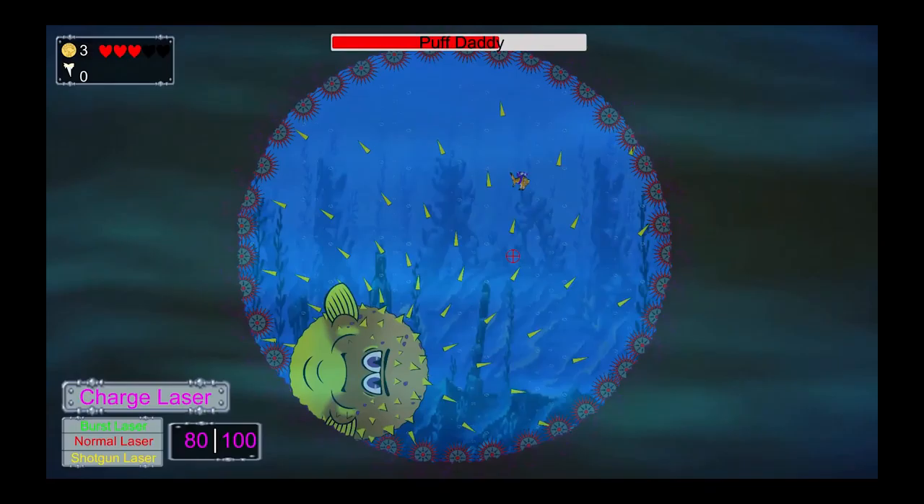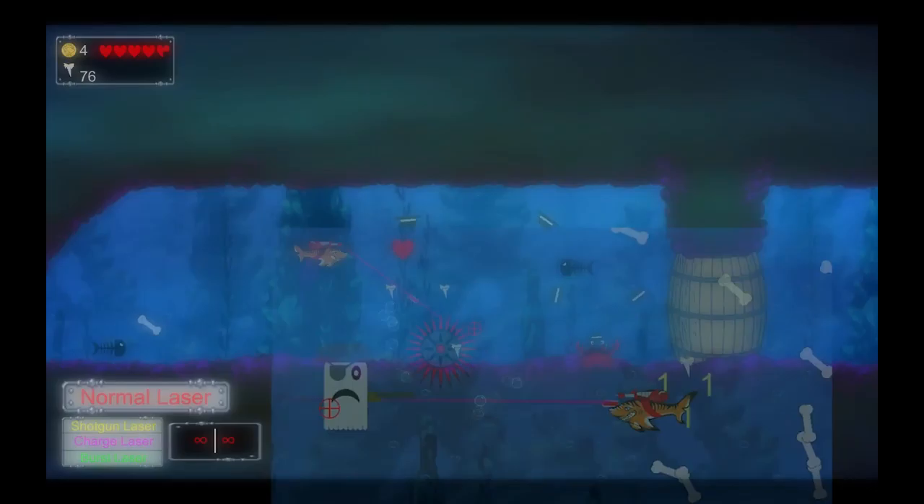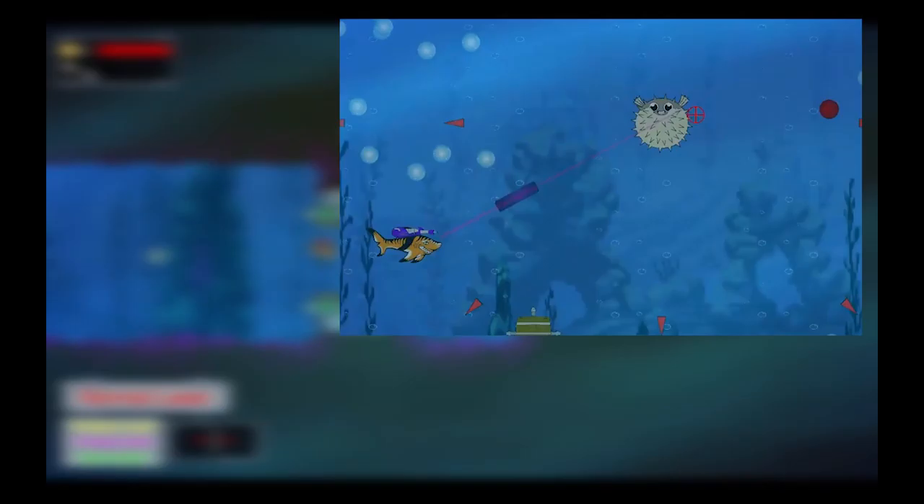Speaking of our health system, it is an upgradable health system where the player must collect 4 heart pieces in the game to increase their total health. We have 4 different lasers the player can use: the standard single fire red laser, a shotgun-like yellow laser, a green 3-shot burst laser, and a Mega Man style purple charge laser. Each of these lasers, except for the red laser, has a limited number of ammo.